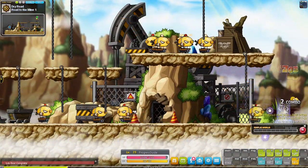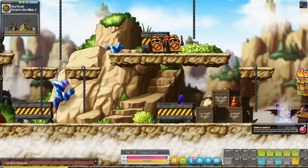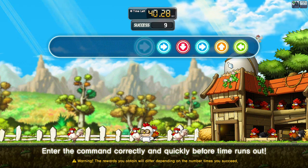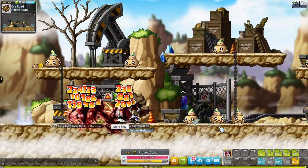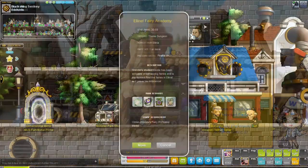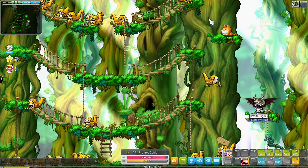Demon Slayers shout a lot when attacking and honestly this guy has some lungs. We stayed in Eel's Time until level 31, because I got the KFC Dance Dance Revolution dungeon and was super close to leveling again, so I just leveled to 31 and completed the second job advancement. Demon Slayers get a free weapon with every job advancement so you won't have to buy any - also one of the advantages of this class.